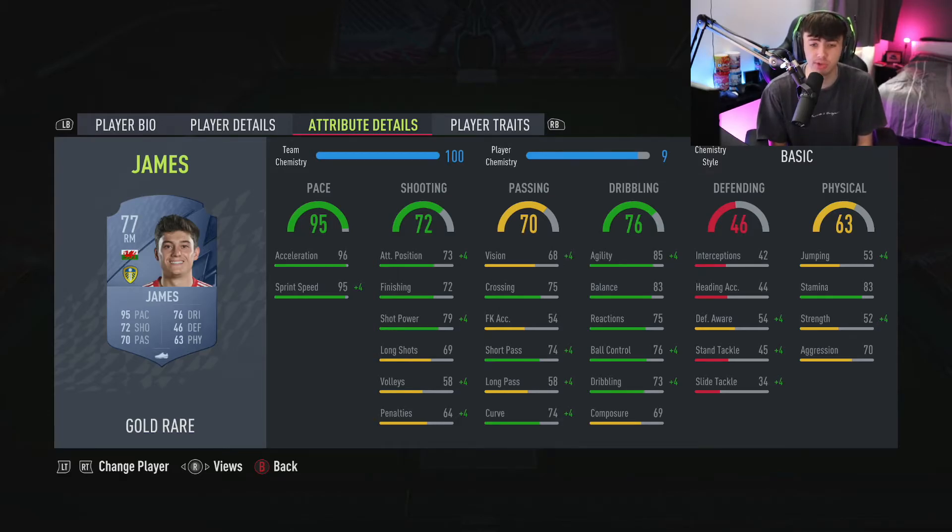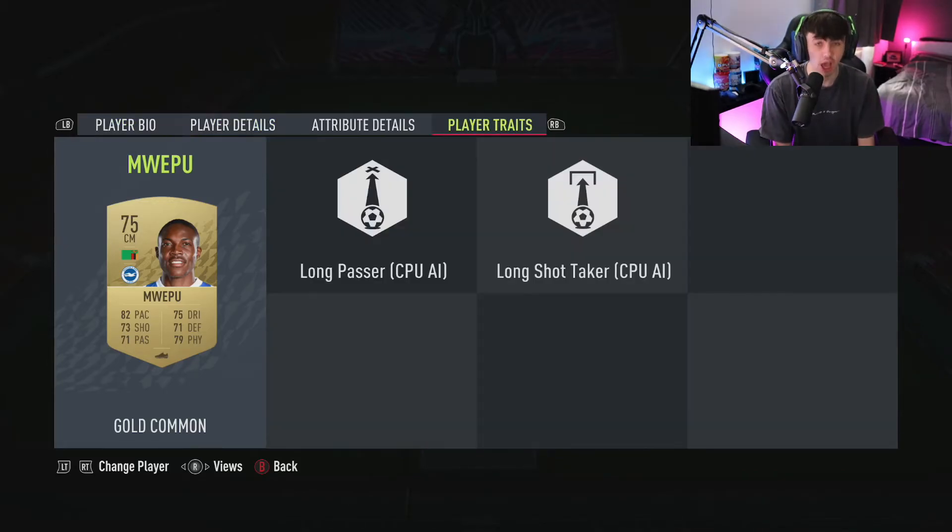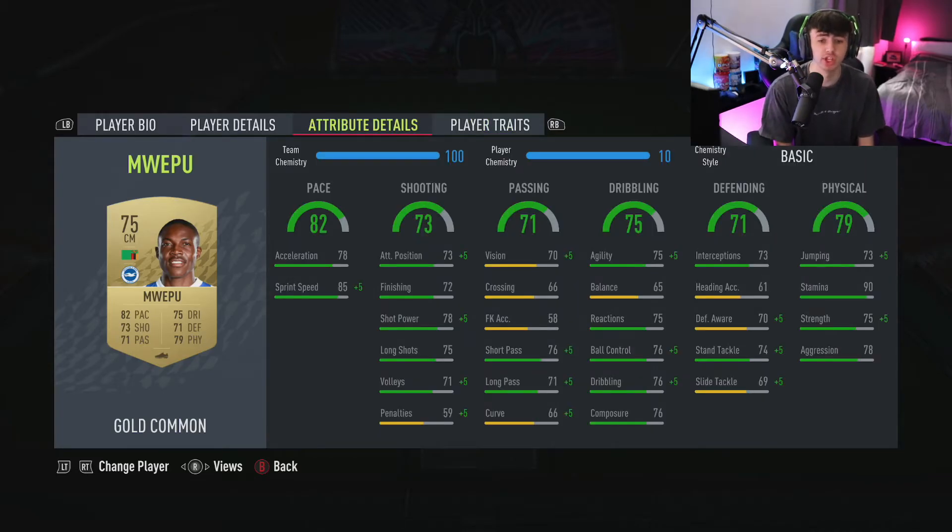In midfield we have Wepu — a decent player: six foot, high/high work rates, 82 pace, 71 defending, 79 physical, 73 shooting, 71 passing, 75 dribbling. He's the box-to-box midfielder you want. At six foot, he'll win a lot in the air too. His traits include long passer — so he can play balls over the top to strikers running off — plus long shots. Pretty much green stats across the board, he's a very good box-to-box midfielder.